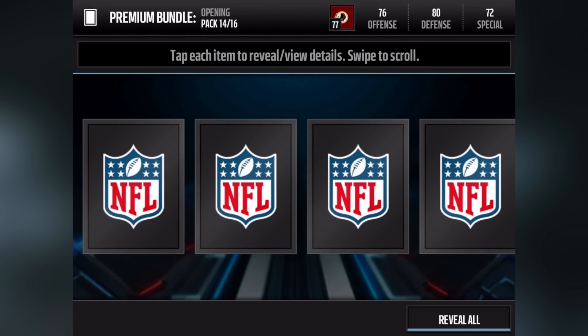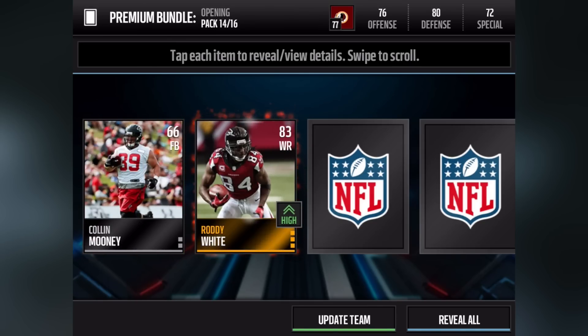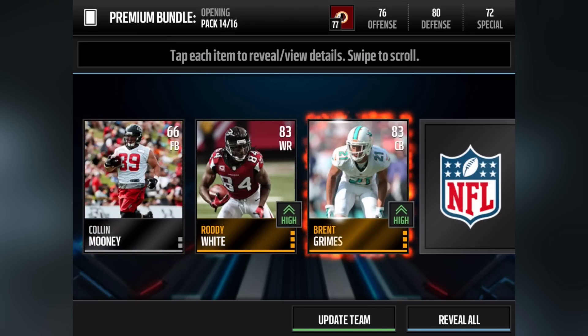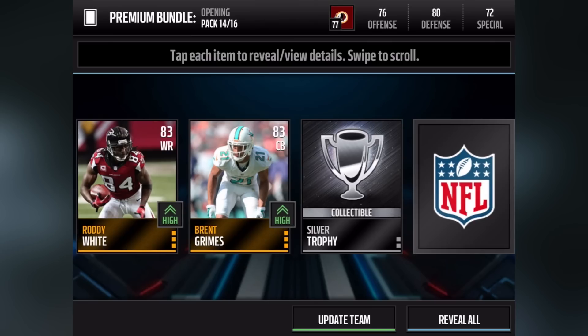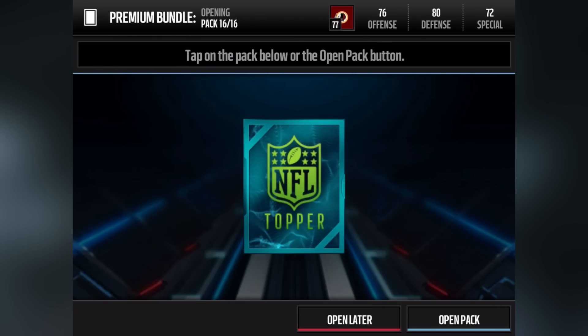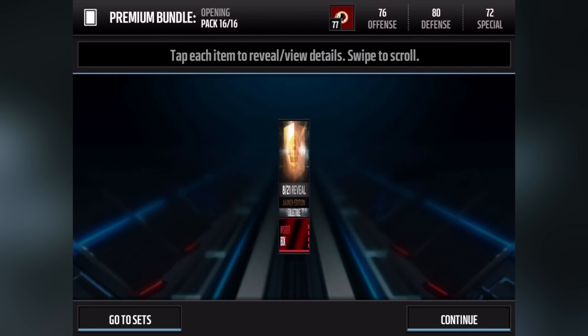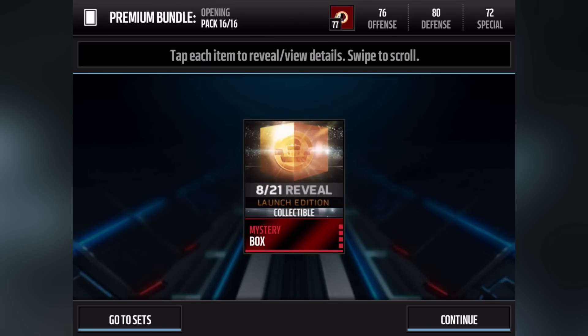We have two more packs to go. We get Roddy White, so from the looks of it I think we're going to have Roddy White and Sammy Watkins as our two receivers. And let's not forget the bundle topper — it is a mystery box, so on August 21st I get to see what I get.